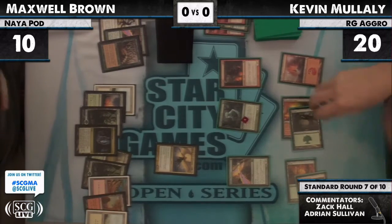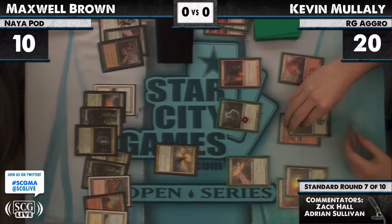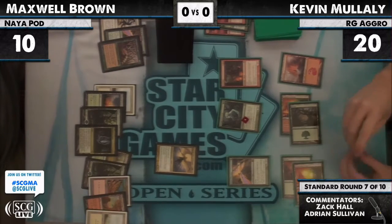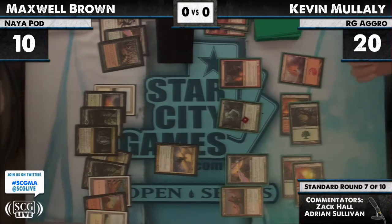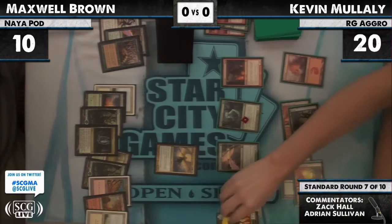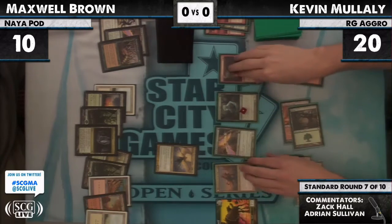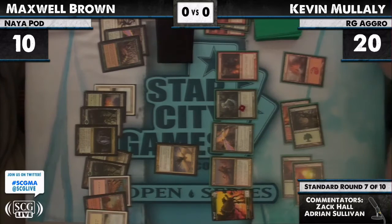Cavern of Souls. And wow — Maxwell: nothing. Just land, land, land, land, land. Not even a Wolf Run or a Nexus out of all those lands. Oh — Huntmaster of the Fells! Max really needs to draw a business spell right now or he's going to be in bad shape. That's a lot of creatures.